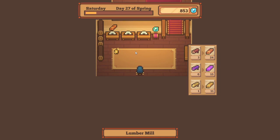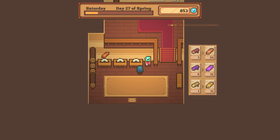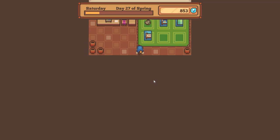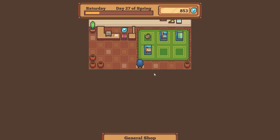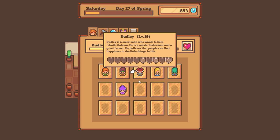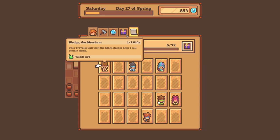Here is where you can make different woods and things like that. Someone will eventually work here but I haven't upgraded it yet — that's why it's empty. This is like a general store where you can buy different chairs and things. Each character actually requires different things and you can see the heart levels you're at with them.